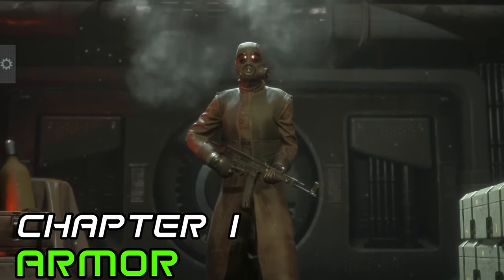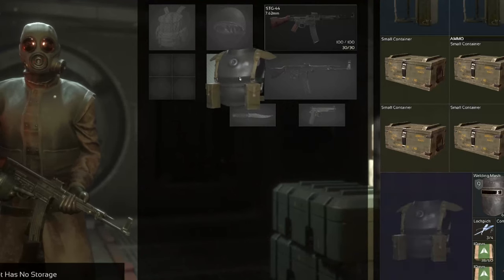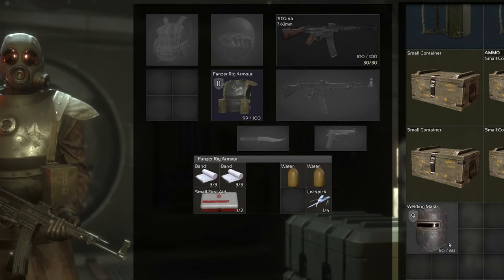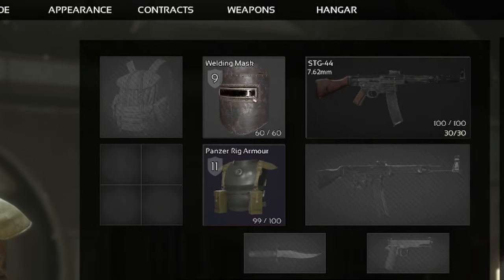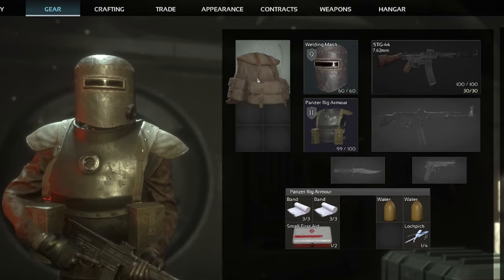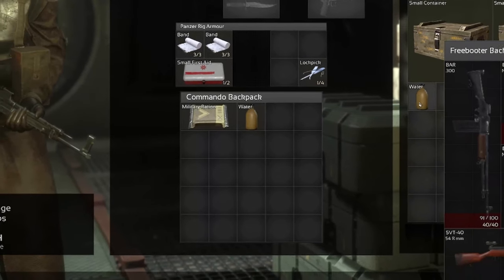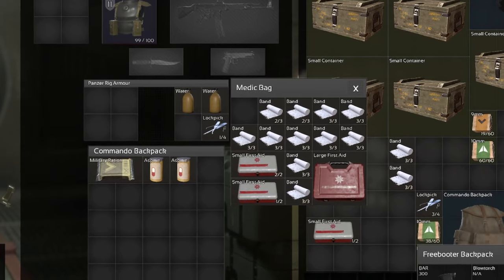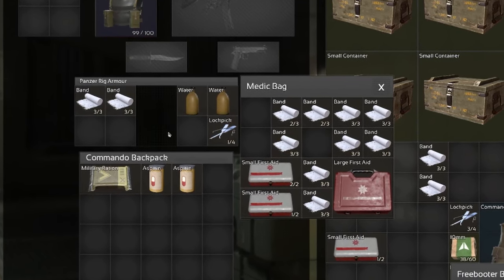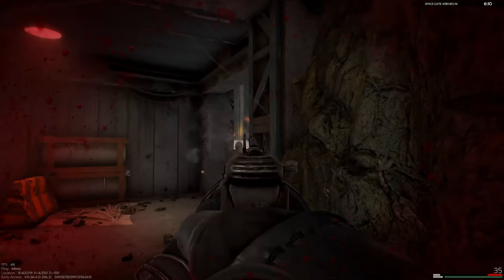Next, let's put some metal on you — can't have you getting one-tapped out the gates. Our armor is ranked with a numerical value; the higher you go, the better it is generally. Armor comes in three forms: helmets, body armor, and armored rigs. Don't forget to bring a big bag for all that loot. Make sure you bring plenty of food and water for when your stamina runs low. As for meds, you're gonna need something to stop the bleeds like bandages, and something more substantial for larger injuries. Maybe even a couple of painkillers to get you out of a sticky situation.